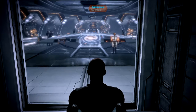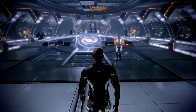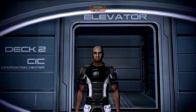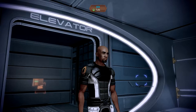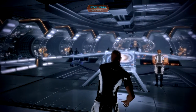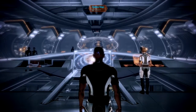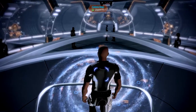Alright Shepard, come on out of the elevator. As you can see, his attire has changed and he has put on a Cerberus uniform. Alright, we've gotten all of the loyalty quests completed. So where do we go from here? Are we ready to take on the Collectors? Are we ready to take on Harbinger? Not quite yet. Let's see where we've arrived on the galaxy map.